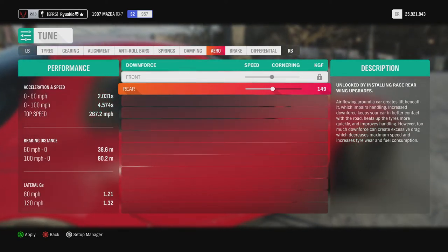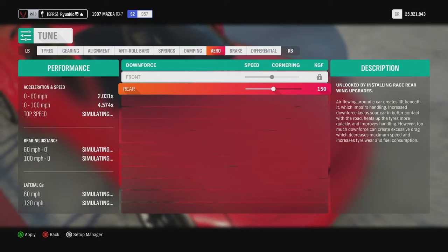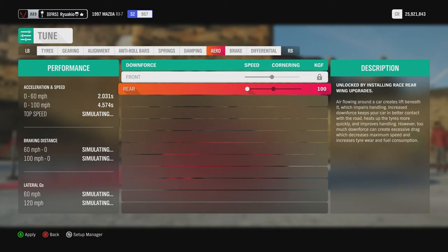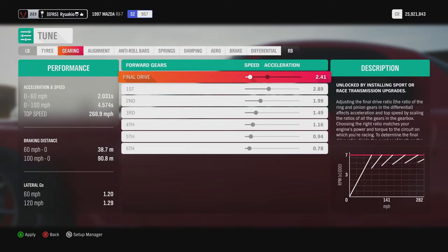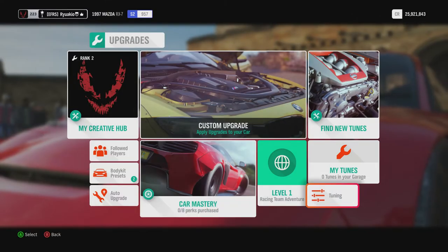Now on aero — I'm not sure why there's an option for cornering, because that doesn't really affect your performance. But it does affect your top speed: if you put the speed setting down, it makes the car a lot faster. You can see it's gone from 267.2 to 268.9. Already we've taken the car from 197 and increased it by about 70 miles per hour in just one simple step.